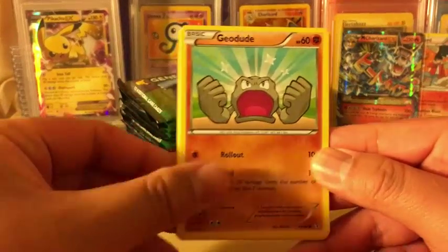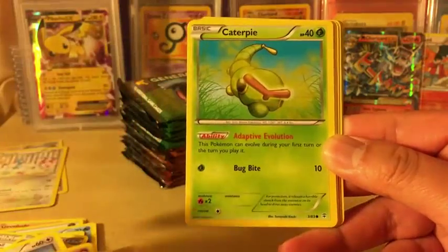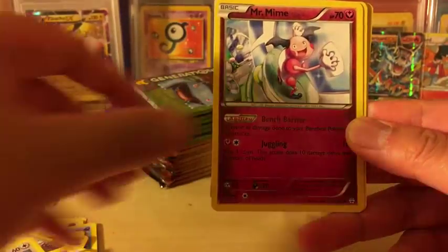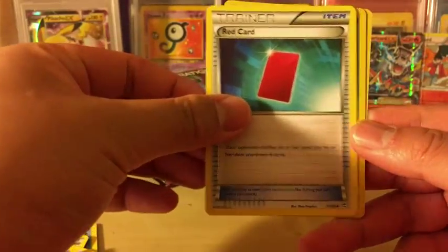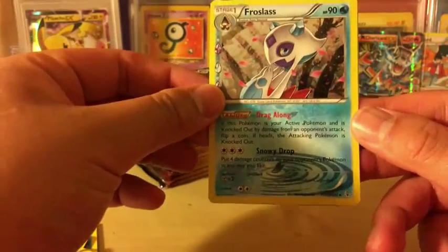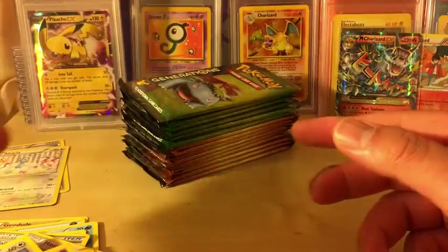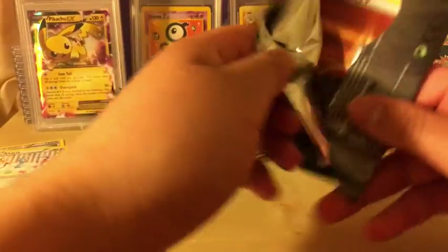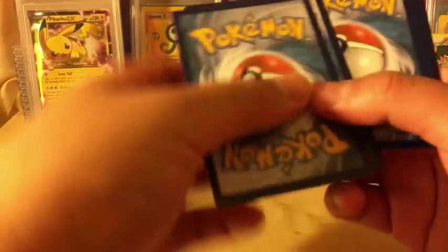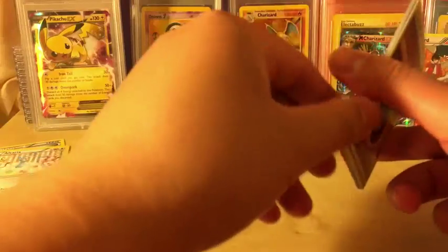Now we got a Geodude, Pikachu, Caterpie, Psychic Energy, Golbat, Mr. Mime, Red Card, Metapod Reverse Holo, Florgis again from the Radiant Collection, and Hitmonchan, regular rare. I don't know why I almost said Medichan. I'm trying to speed things up a bit, just so we can get through this and see if we got some good pulls. I'm really excited at the moment.